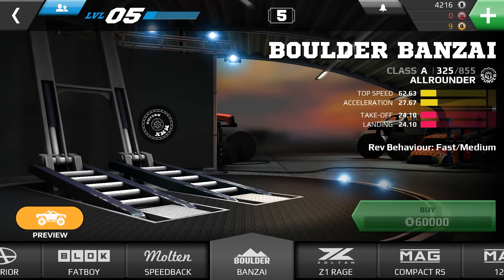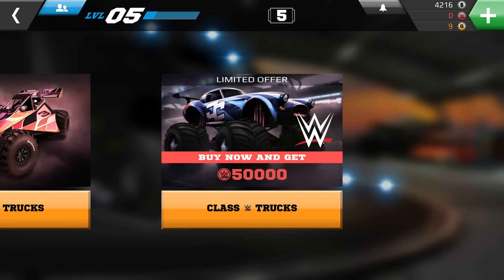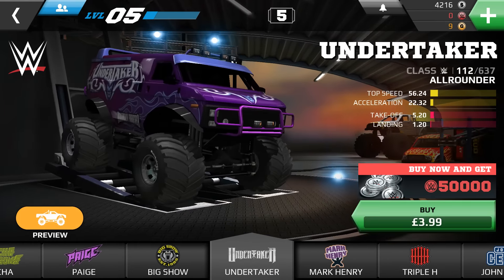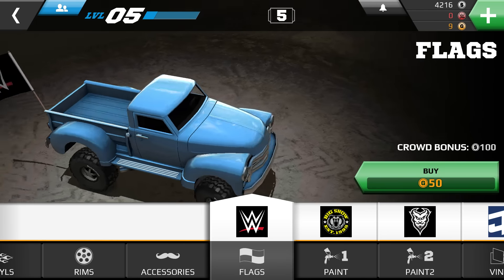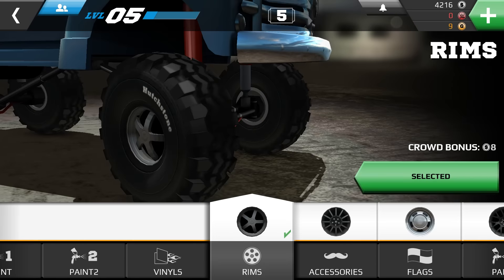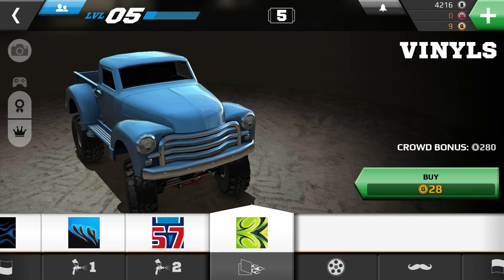It can sometimes take a while to get a hold of these cars, but once you do it allows you to progress further through the main story. You've also got some really great customisation options where you can change things like the paint, vinyls, accessories, and rims to get your own personal look and feel to whichever vehicle you're going to be using.